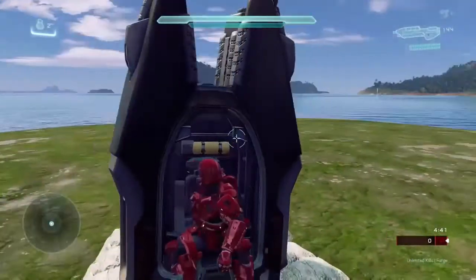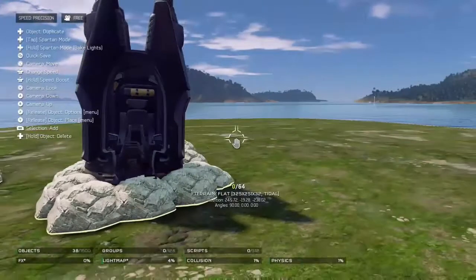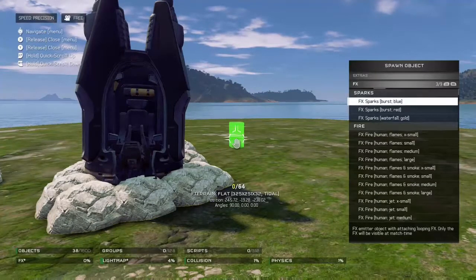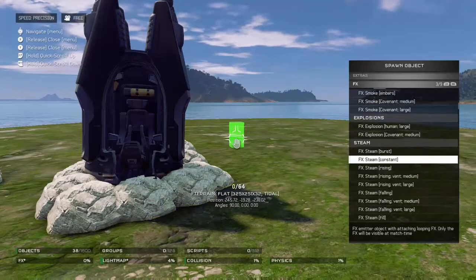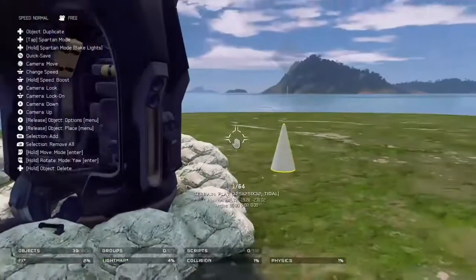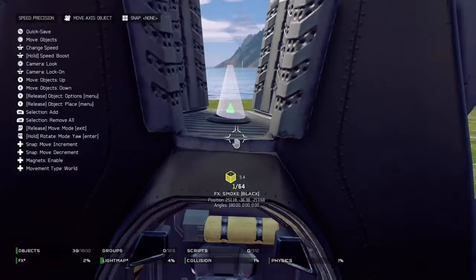As you can see, it actually looks like it's crashed. Now the last part we need to add is the smoke, and that is very easy to add. What you want to do is go into forge mode, go to extras, then effects, and go all the way down to smoke — smoke black. So you want the black smoke. Now just drag it and go into precision, then position it correctly there. And we're good.